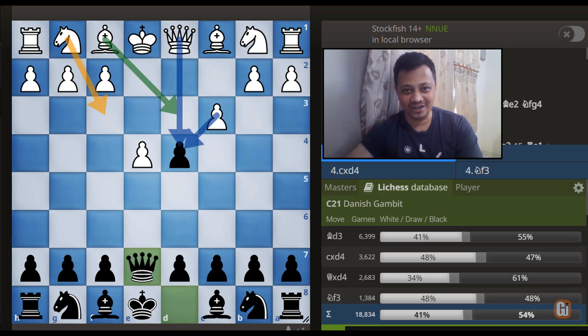Queen to E7. What a move! This weird queen move can create so many problems for the white camp. First thing first, we are attacking on E4. As highlighted, these are the most popular choices by white.